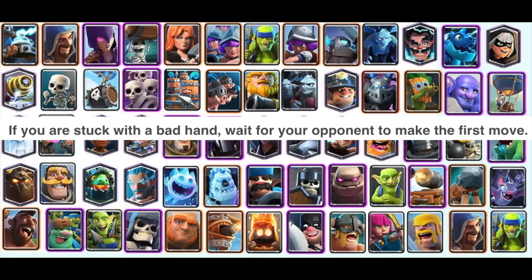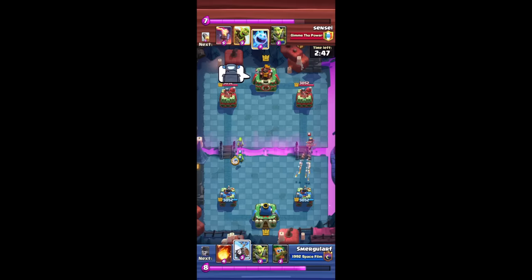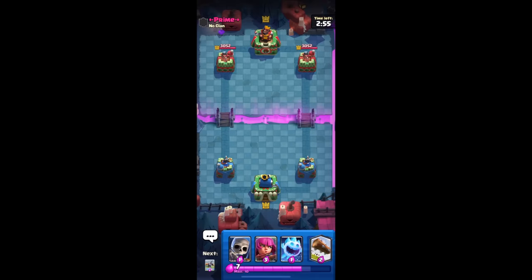Step 2! If you're stuck with a bad hand, wait for your opponent to make the first move! Got it! Step 3: Choose a crown tower to focus on and continue attacking it! Hopping into this match, we gotta choose either left or right side — I choose the right side!